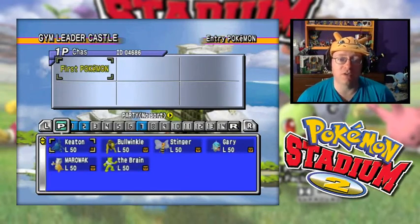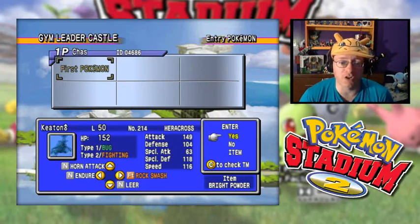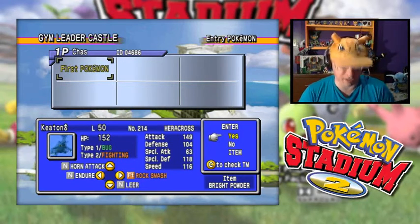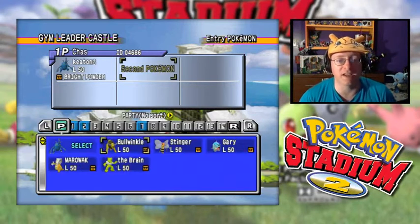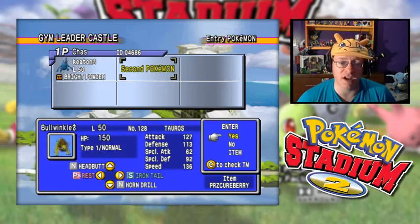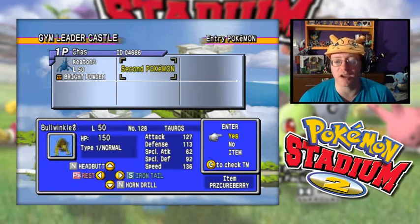Let's take a look at the team I've prepared as we take on two Rocket Grunts and two Rocket Executives. We're choosing the team from my game card. We've got Keaton, the level 50 Heracross — they're all level 50. He has Horn Attack, Endure, Rock Smash, and Leer, and he's holding the Bright Powder, just in case he can dodge some hits. We've also got Bullwinkle — he's a Tauros with Headbutt, Rest, Iron Tail, and Horn Drill. He has the Paralyzed Cure Berry.